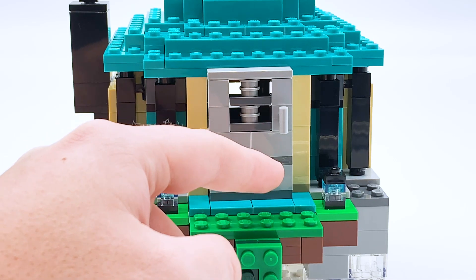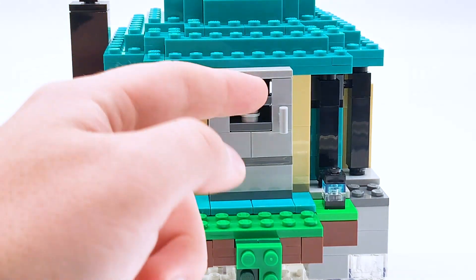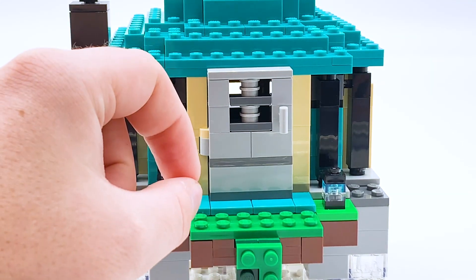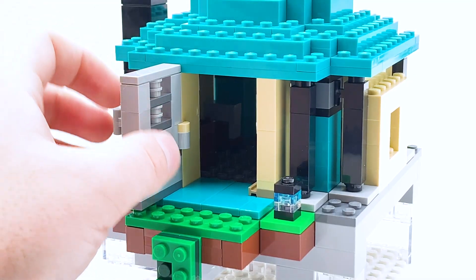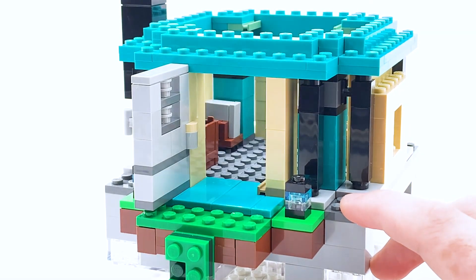The door out the front is gray — I believe this is probably supposed to represent an iron door. And the teal off the bottom is probably meant to represent a warped planks pressure plate, because otherwise you'd have no way to get into the house without a button or something. You can open that door and it gives you access to the interior, but it's dark, so you can take off the roof to make it a little easier.